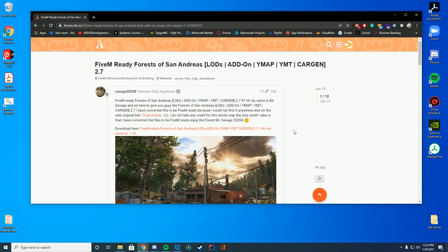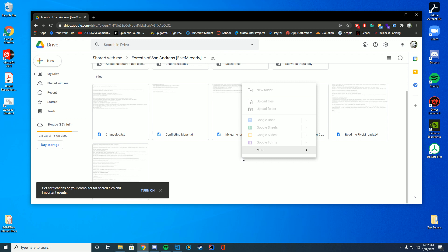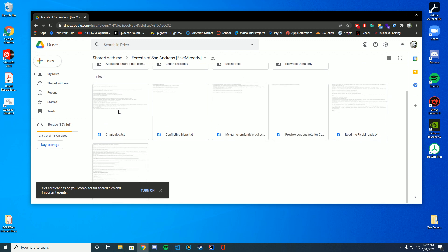But this is it for FiveM, so in order to download it, you're going to go to the link down in the top of the description. Just go ahead and click the download link once you are here. It'll take you to Google Drive and you can see there is a lot of different things here. So what you're going to do is right click and select what you want to actually download.